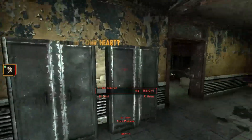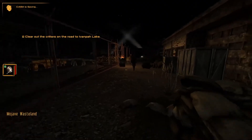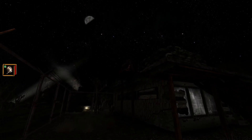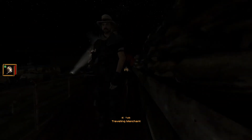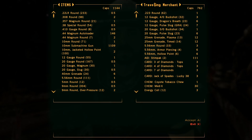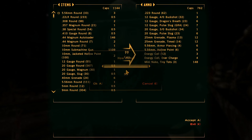Now is there a shop around here that I can procure some cash for unwanted items? There was a bar — I can probably sell stuff at a bar. There's a brahmin up there — it's a traveling merchant, almost exactly what I'm looking for. Hey there, need anything? More like what do you need — here's what I got. Got a lot of caps.